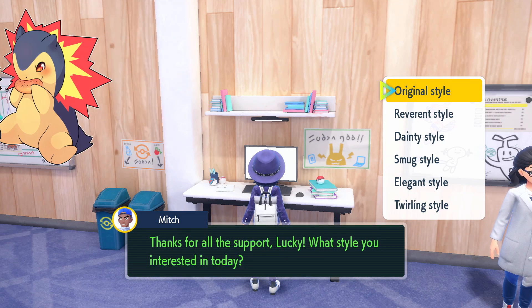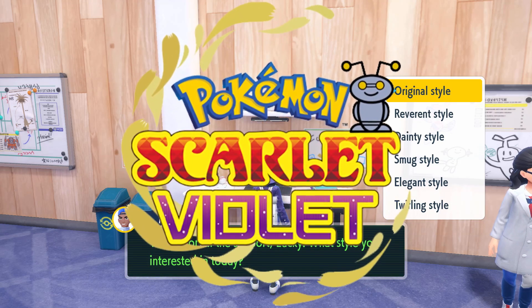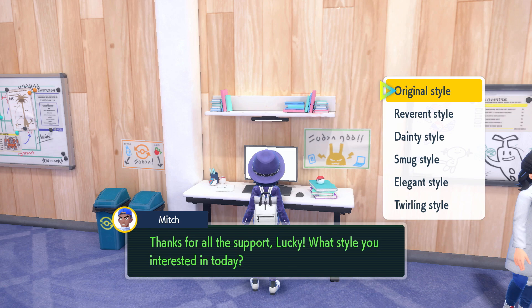Hey everybody, my name is Lucky Buns and in today's video I'm going to be showing you all of the new throwing styles and league room redesigns in Pokémon Scarlet and Violet: The Indigo Disc. For some reason Game Freak decided to show the previews after you purchase them, so I decided to put this video together for anybody who just needs a reference before dropping their hard-earned blueberry points on these styles and designs.